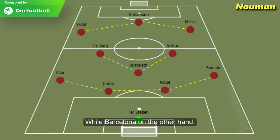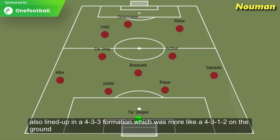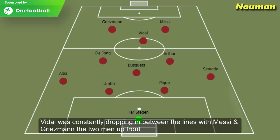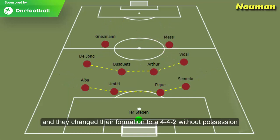Barcelona on the other hand also lined up in a 4-3-3 formation, which was more like a 4-3-1-2 on the ground. Vidal was constantly dropping in between the lines with Messi and Griezmann as the two men up front, and they changed their formation to a 4-4-2 without possession.